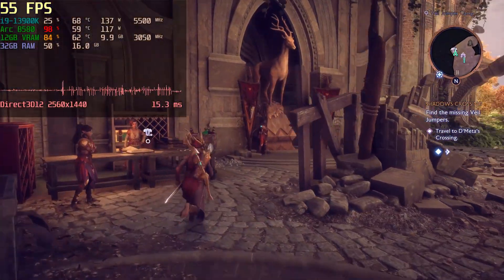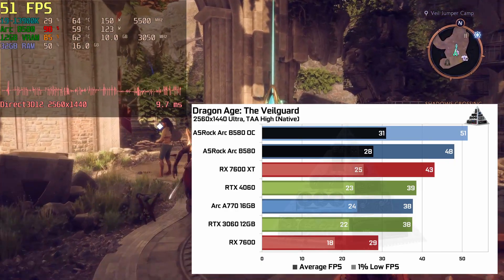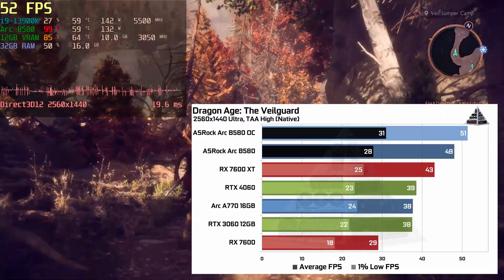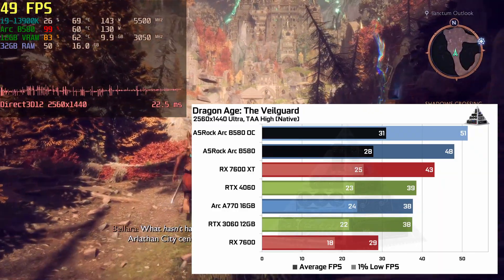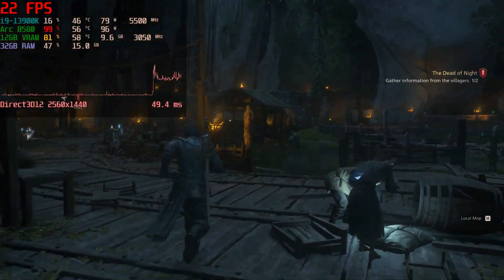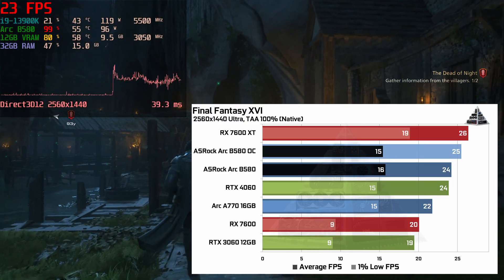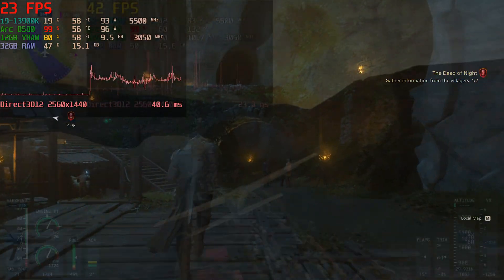Dragon Age's 6% gain is pretty much the maximum we'd expect given the 7% core overclock, and it suggests the limited memory bandwidth isn't holding the card back — maybe because the L1/L2 cache is part of the GPU core overclock. Final Fantasy 16 is a beast to run: the overclock went from 24 to 25 fps, just one frame more, about 4%.